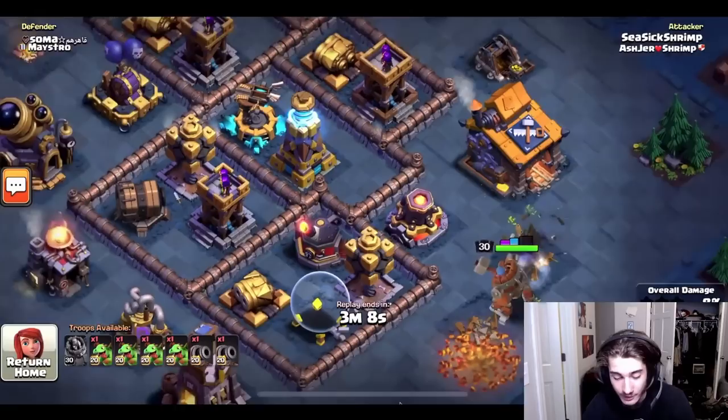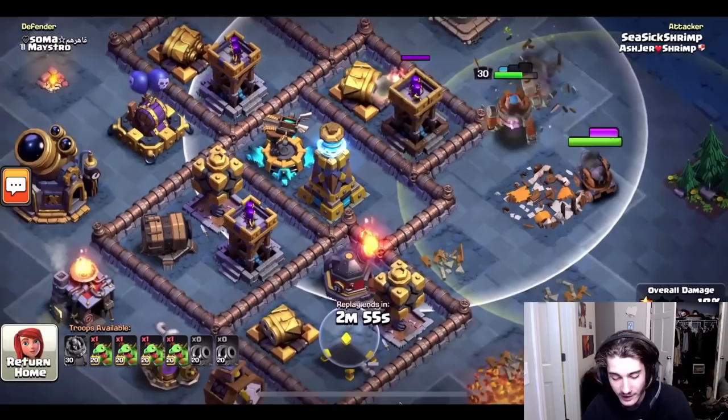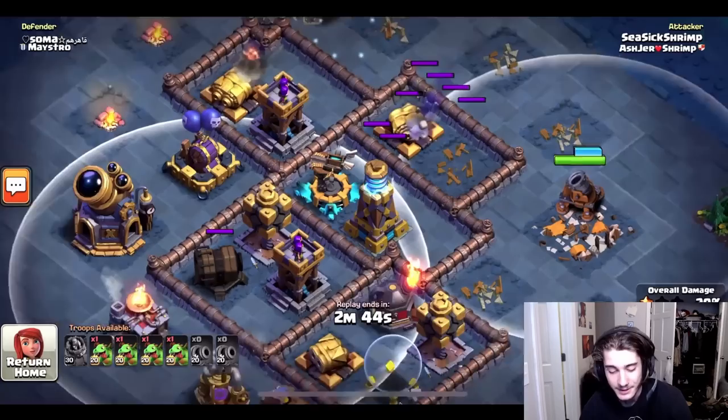He has two cannon carts selected and they're going to get a lot of value. With the lava launcher gone — their biggest worry — he's going to send them both in at once. The battle machine is tanking for the archer tower, and in this area there is no defense that can outrange the cannon carts. They're all on the other side of the base, so he's going to put them into mortar mode and let them get a lot of value.